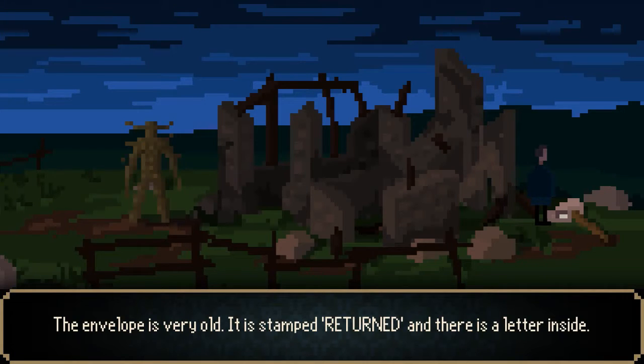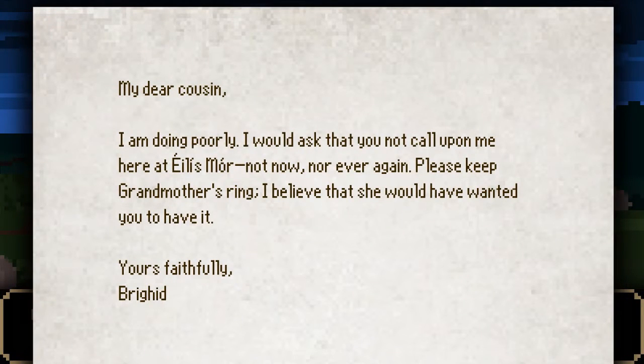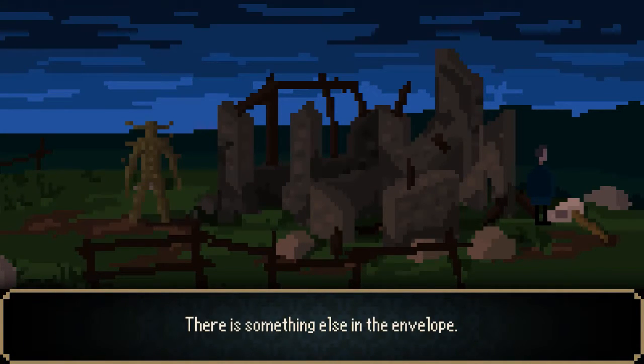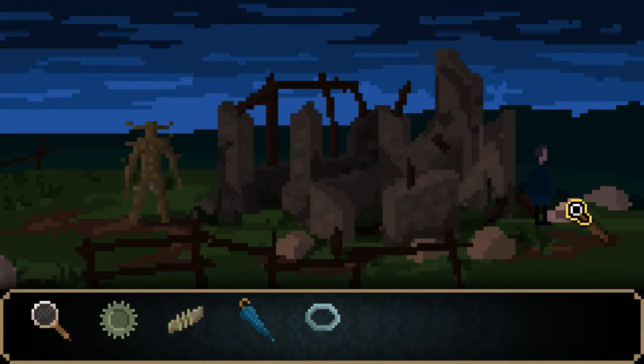There's a mailbox — and I can see that it's either a mailbox or a big hammer. There's mail inside it. The envelope is very old, stamped returned, and there's a letter inside. My dear cousin, I'm doing poorly. I would ask that you not call upon me here at A-List Moor, not now nor ever again. Please keep Grandmother's ring — I believe she would have wanted you to have it. Yours faithfully, Brigid. There's something else in the envelope — it's an iron ring. How has nobody found this? That's quite valuable, I would think.